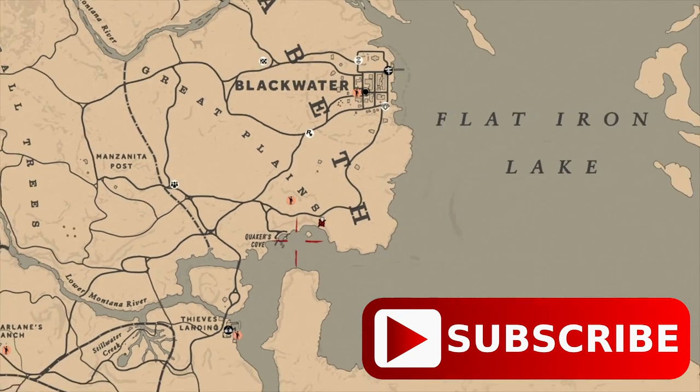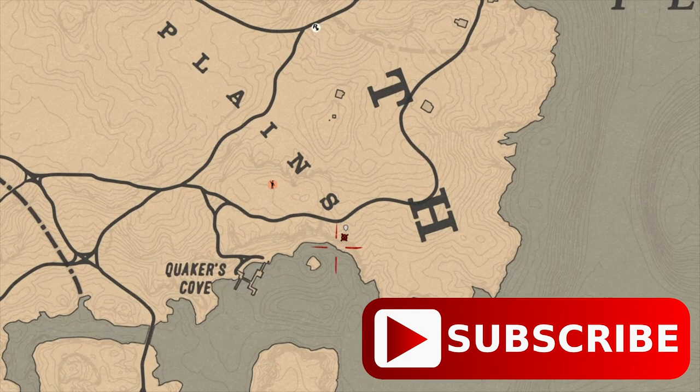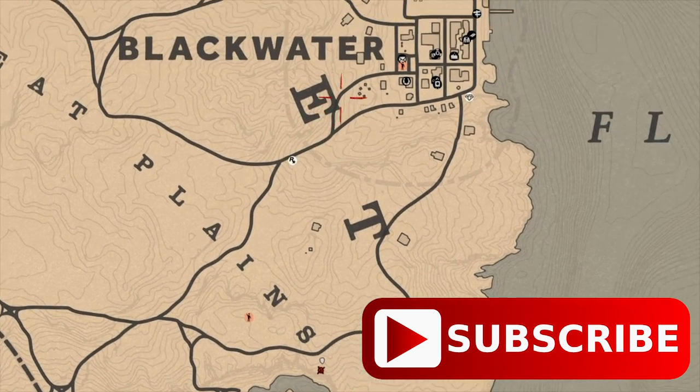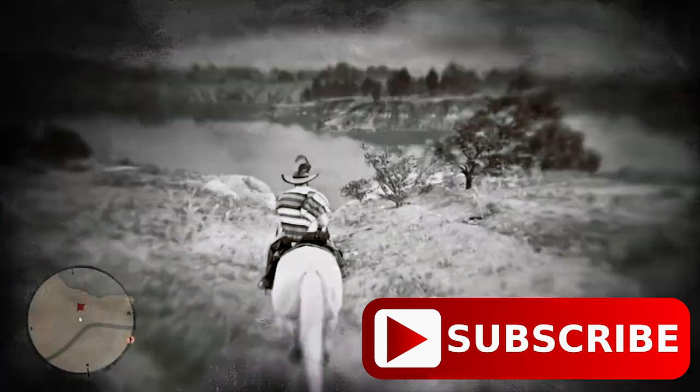The area is going to start down here by Quaker's Cove, right next to Blackwater. You're basically going to have a quick hunting route that's close to a butcher, close to water, and also close to a lot of different game types that add up to be pretty decent.